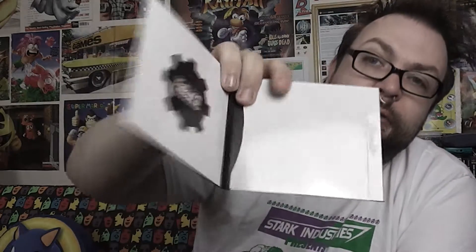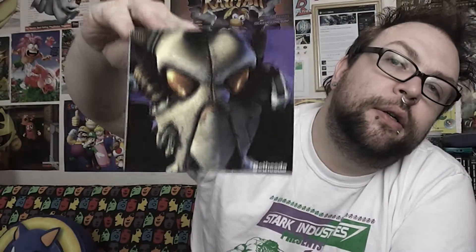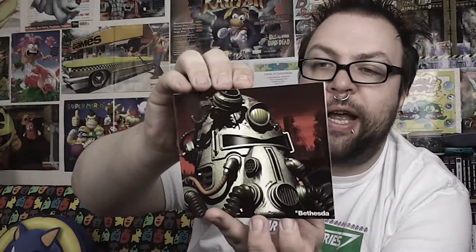Here we have the games then. We've already seen the empty slipcase ready for Fallout 4 to go into it. We've got Fallout New Vegas — this is the Ultimate Edition. They've got very matching packaging. So we've got Fallout 3 Game of the Year Edition, Fallout Tactics, Fallout 2 in that rather pretty blue colour, and finally the one that started it all — the original Fallout, a post-nuclear role-playing game.